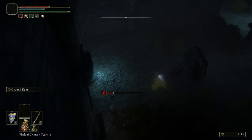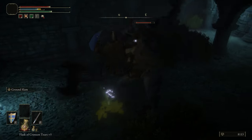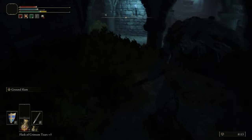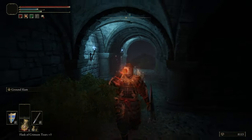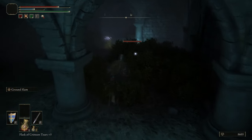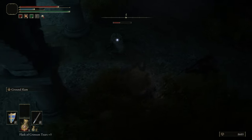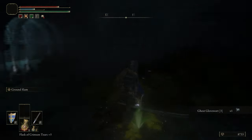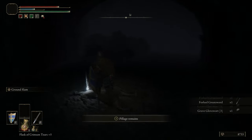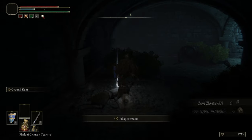Heading down the stairs and dropping off to the lower section where there are more Omens - actually two in this room, so be careful. The cool thing about Ground Slam against Omens is that their grab attack has such a huge wind-up that you can just pancake them out of it. This is a catacomb-style dungeon, so you'll notice glowing white flowers - those are your Gloveworts. Ghost Gloveworts are for named spirit ashes; Grave Gloveworts are for generic mob spirit ashes.